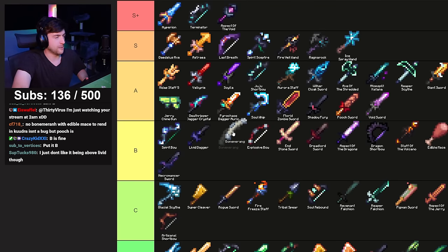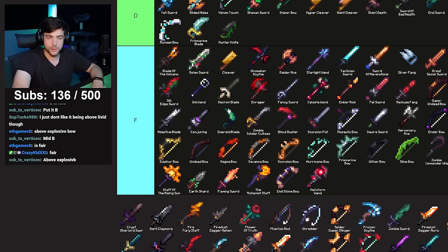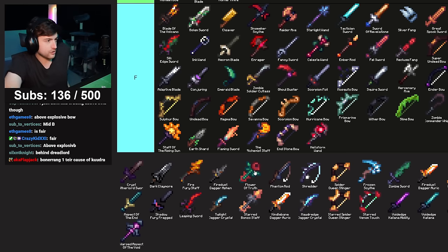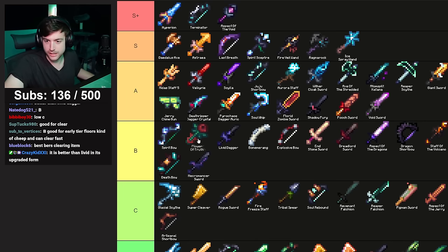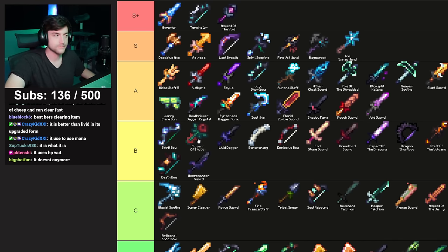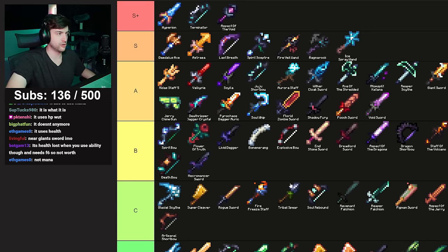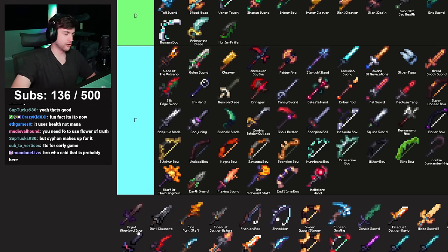Flower of Truth and its upgrade Bouquet of Lies — I've never used this but I've heard it's decent. Good for early tier floors, kind of cheap and can clear fast. Nice ability. I'll put it above Livid Dagger, not quite Spirit Bow — B tier is a good spot for Flower of Truth.